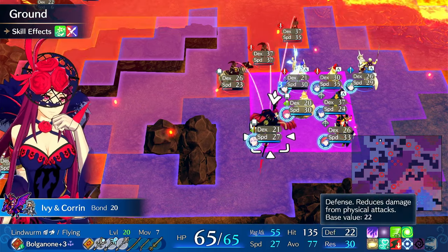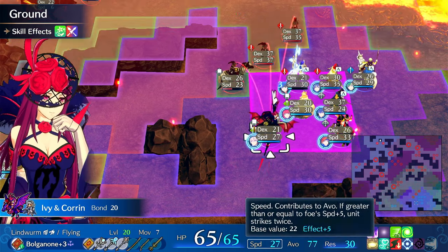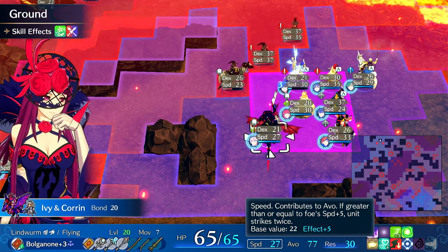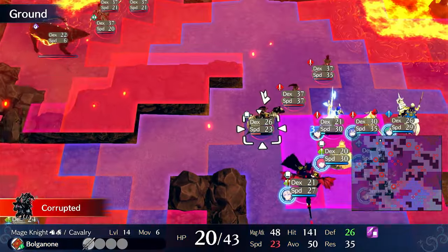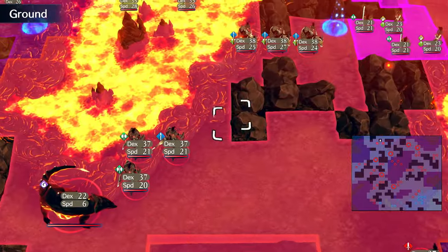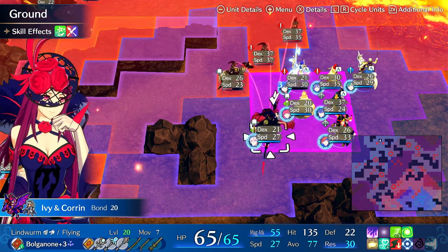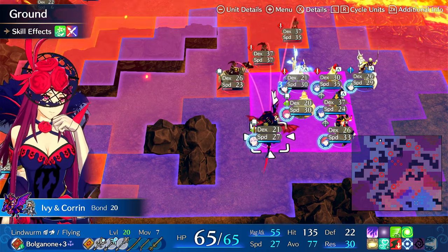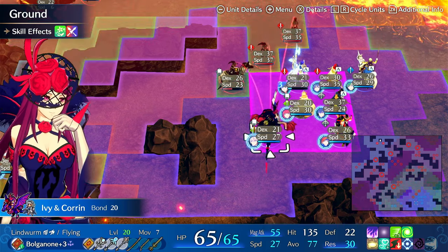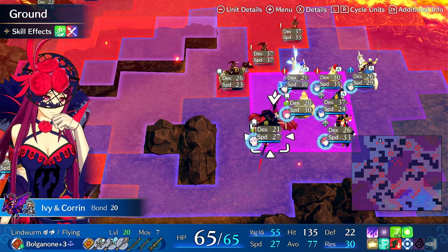Even if she has high defense, the damage can be insane from air effectiveness. You could reasonably run Ivy as an Ike tank. However, she's slow, so she needs speed fixed. She needs speed plus five. Here's an overleveled Ivy on speed plus five — she's 27 speed. She is barely doubling the slowest enemies. These axe enemies she'll double, but without speed plus five, she's doubling nothing.